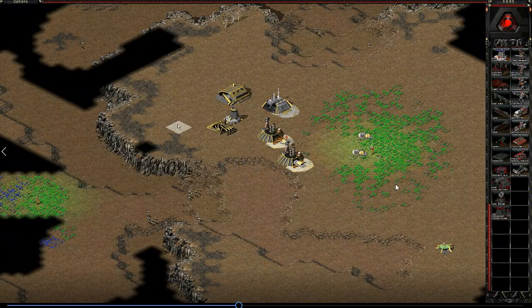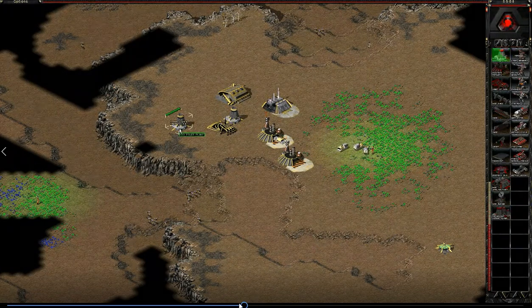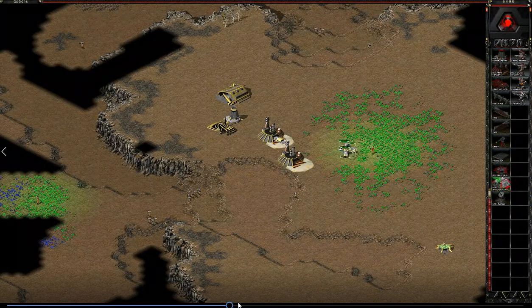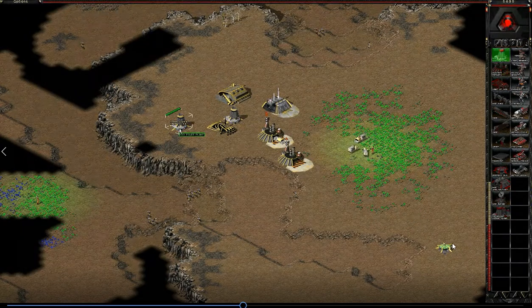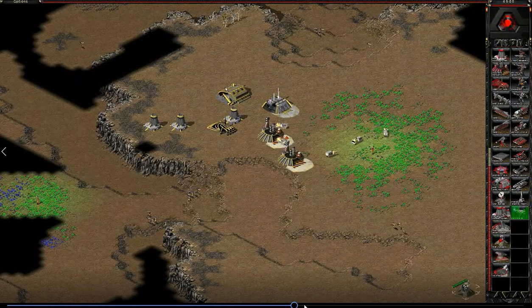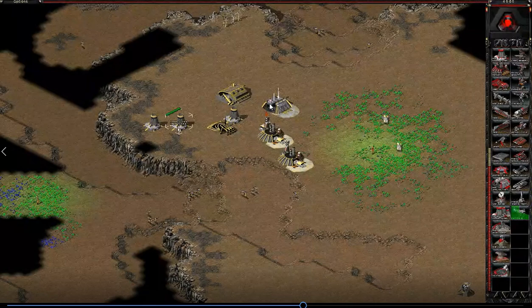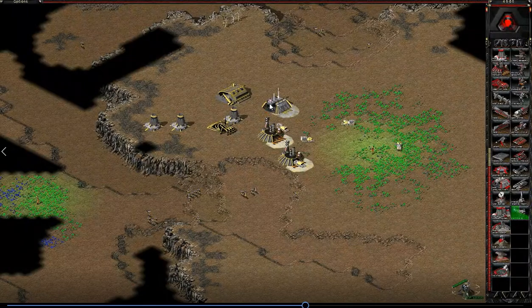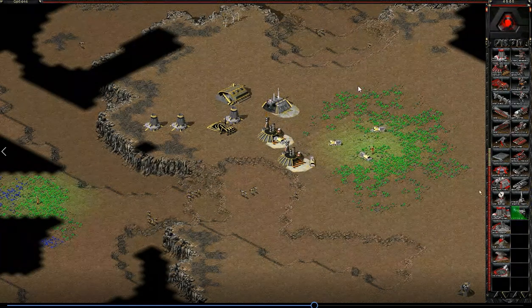That means when your opponent scouts this section — because they often don't go to the corners — they won't see you putting those silos up and get suspicious about where that silo is leading to in the shroud. The earlier you get into that corner the better, unless they actually do scout the bottom right-hand corner. One silo, then a ref, then a silo, then a ref — so three silos and we're in bottom right with that radar. This is a really good strategy to charge your EMP while you're not teched, dealing with an aggressive opponent.